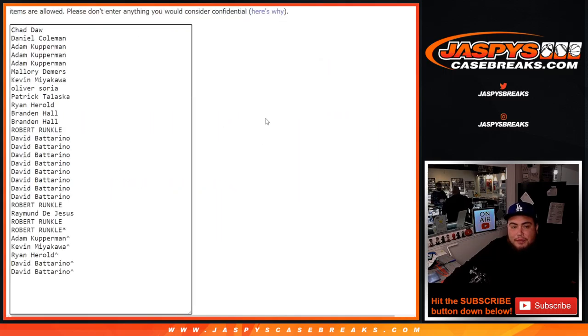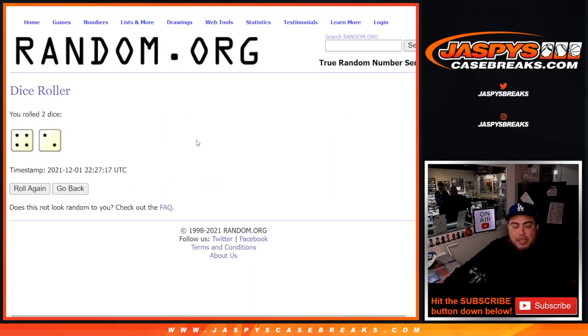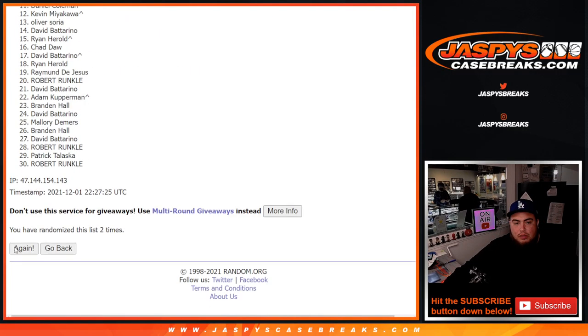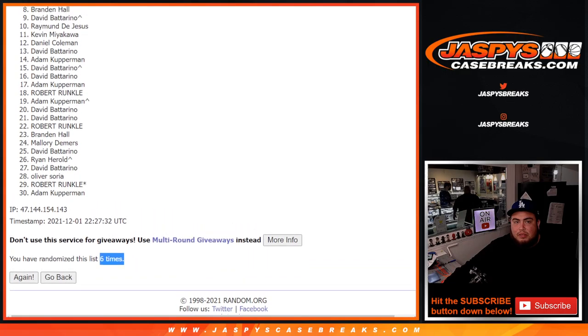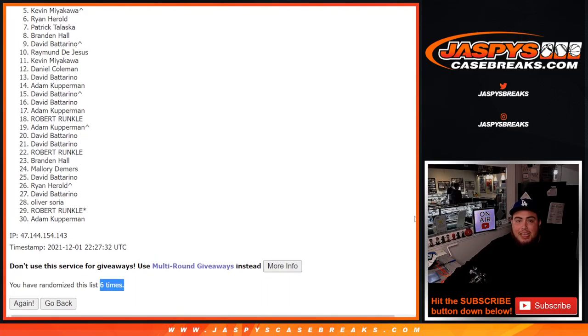Alright guys, quick little pack filler. Now let's switch scenes and give away those spots. Good luck. So remember, dice roller here - here's the original customer names and the five that won free spots. Top seven get in guys. Roll the dice and we got ourselves a four and a two, six times. Good luck. One, two, three, four, five, six - boom, six times.